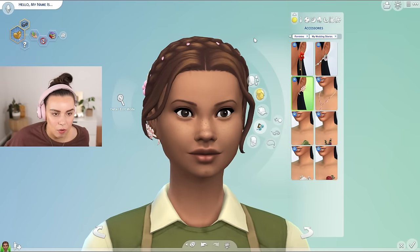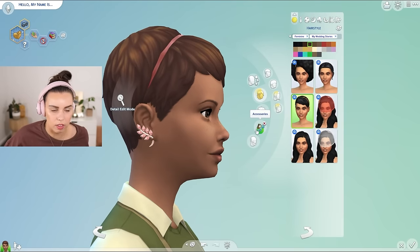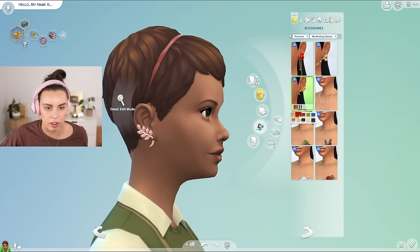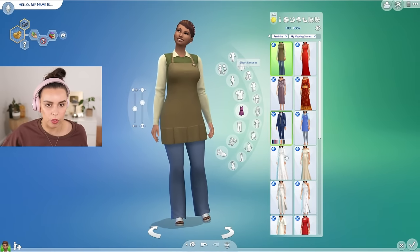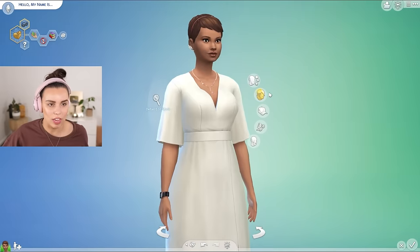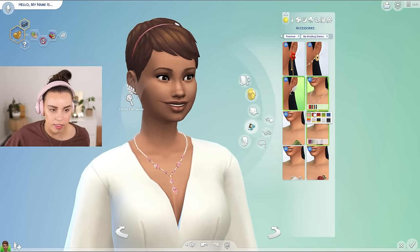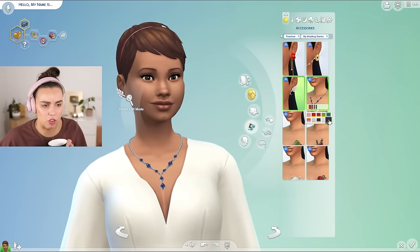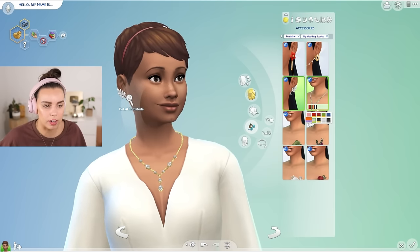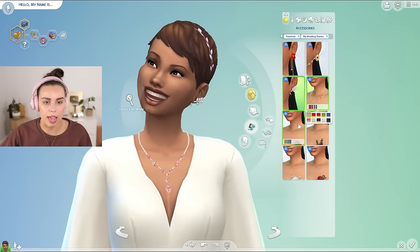Then we have some ear cuffs — these actually creep me out a little bit because it looks like the ear might rip off, but they are really beautiful and on both sides. Then we have a necklace. Let me change into one of these dresses — those look really nice with the dress. This necklace is nice; it's got a bit of a plumbob theme. I think all the color swatches are really nice — a balance between vibrance, rainbow, and sophisticated colors.